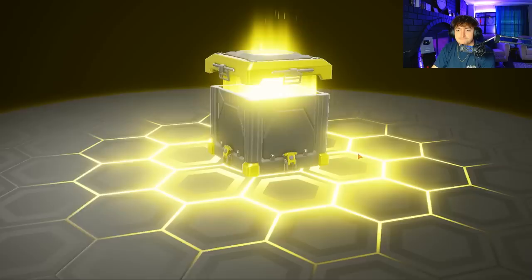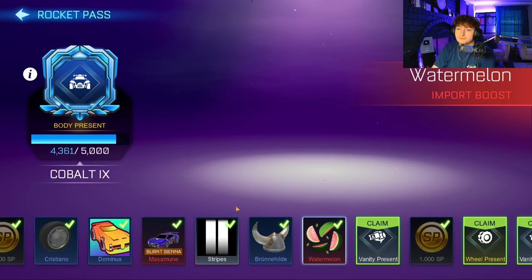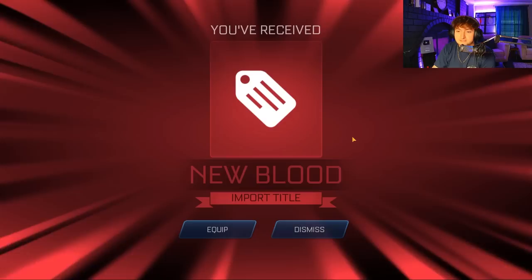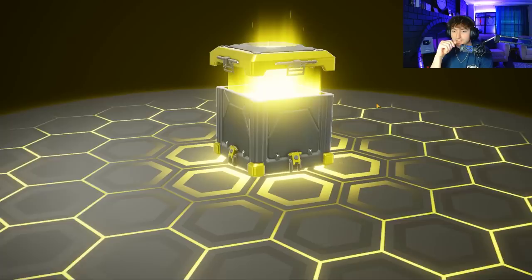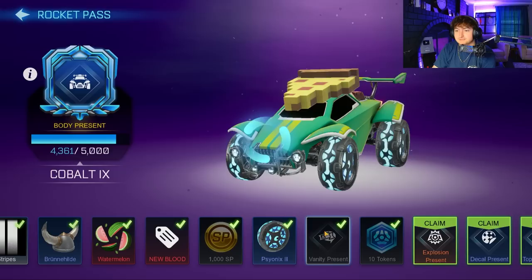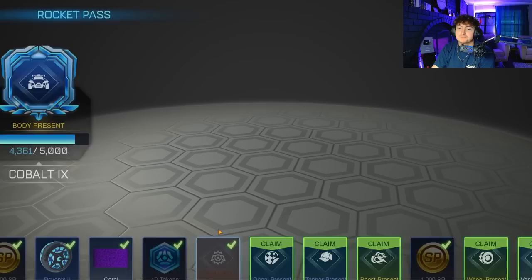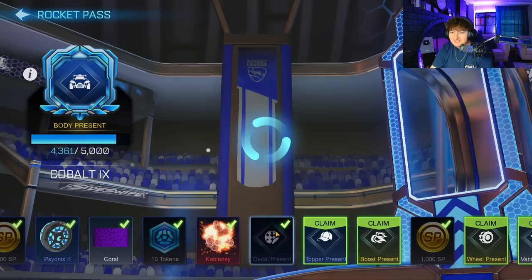Watermelon Boost. I'm trying to listen to the sound, it's very subtle. Another Vanity — give us the two that we need. New Blood again. Just clutch up, please. Psionics wheels again — not what we're looking for. Coral, one of those mystery items that's been in since literally day one. And another unpainted Kablooey — what is going on?